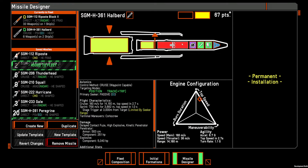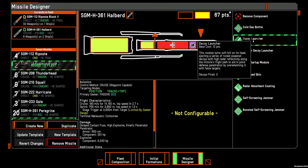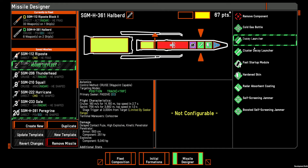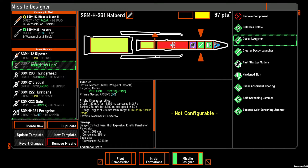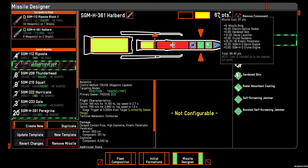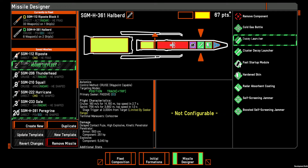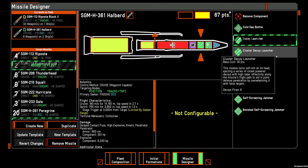This particular missile is designed for killing battleships. It's got a hardened skin to make it hard to shoot down and a decoy launcher — but not the more expensive decoy launcher, because I don't want to put 30 points on one missile. I'd rather have a 67-point missile than an 80-point missile. If each missile has its own cluster decoy launcher, that's cumulative, so I don't necessarily have to spring for the extra 20 points of cluster missile.